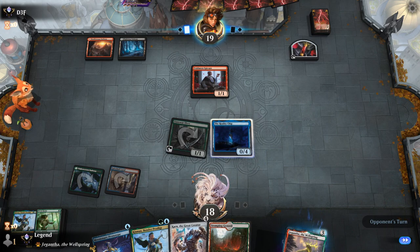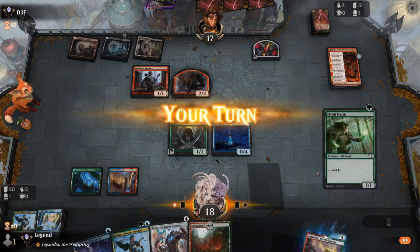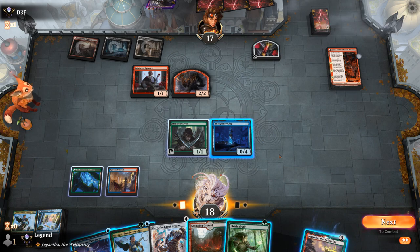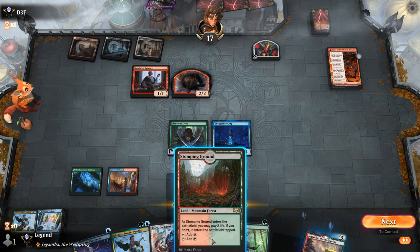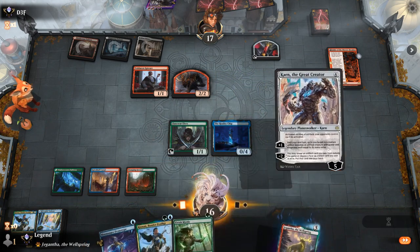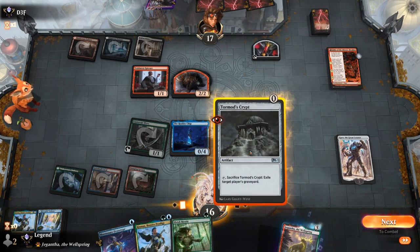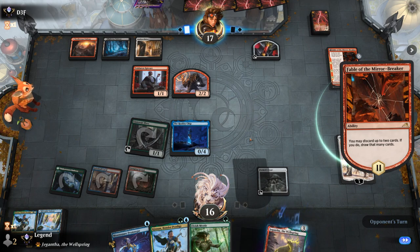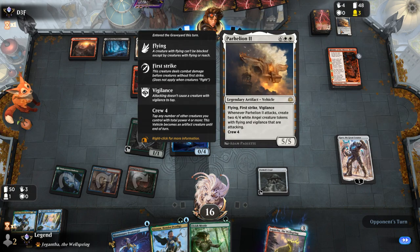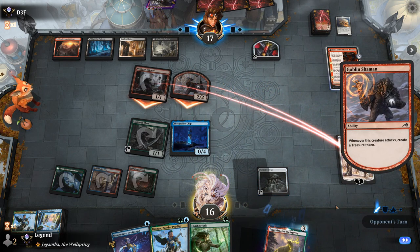Next turn we have to decide between Karn and something else. If Parhelion shows up in the graveyard, we have Tormod's Crypt in the sideboard to search up with Karn. We might already need to play Karn and get Tormod's Crypt this turn, because the opponent can discard Parhelion and then cast Grease Fang — which would be pretty bad. So yeah, Karn minus gets Tormod's Crypt to prevent the opponent from comboing us, even though it slows down our own game plan. The opponent had Parhelion. Do they have Grease Fang? We can wait on activating the Crypt until they go for it.